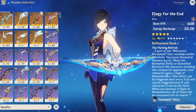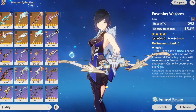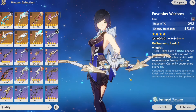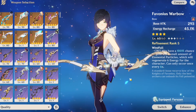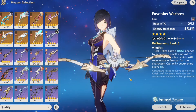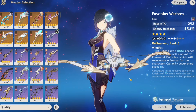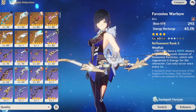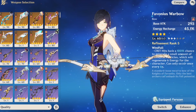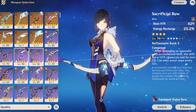When it comes to Yelan's best weapons, she is very free-to-play friendly. Her best free-to-play weapon is Favonius Warbow, which gives 61% energy recharge — very useful on Yelan. Its passive regenerates energy particles, helping you get your elemental burst faster. Whether using double Hydro or single Hydro, this weapon is a great choice.